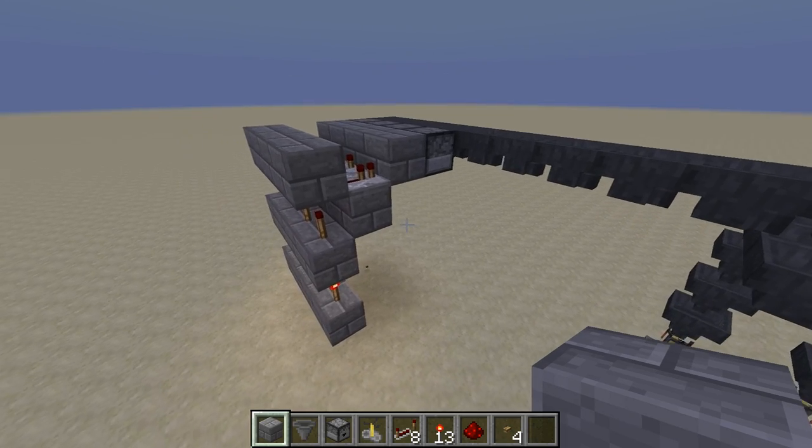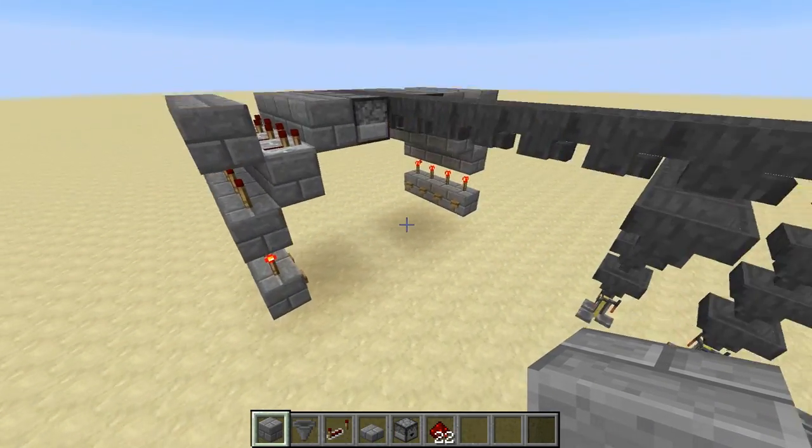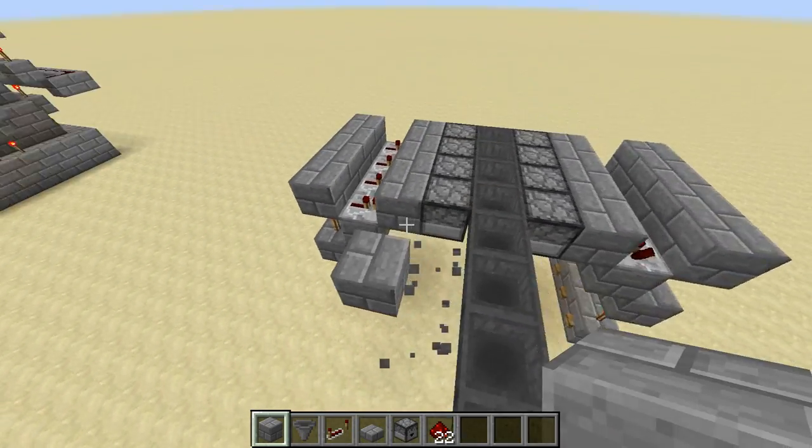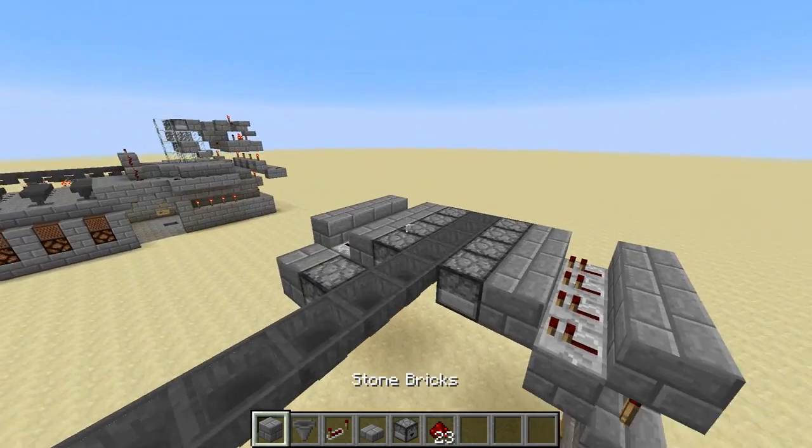And then you just do the same thing on the other side. Now that we've got that done, we want to make our nether wart dropper — place it over here, up in front of all the other main ingredient droppers.